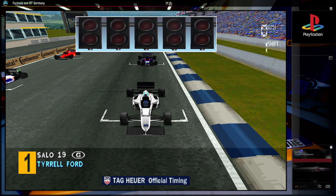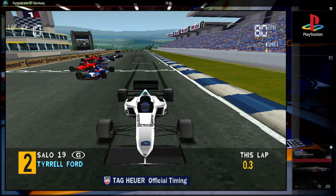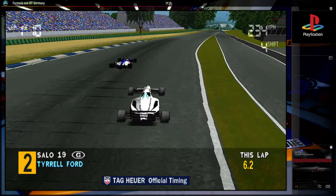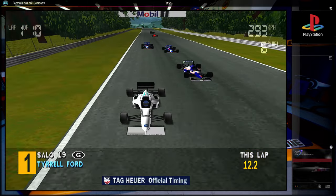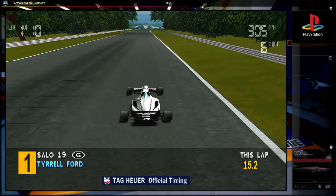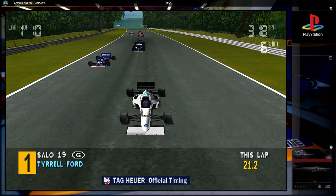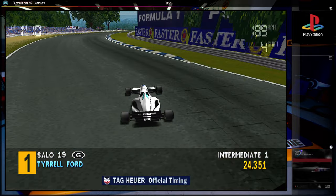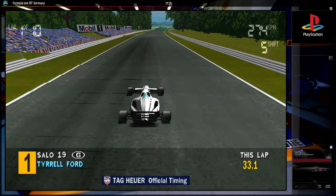Les pilotes occupent leur place sur la grille maintenant et se préparent au départ. Les feux rouges commencent à s'allumer. Ils sont partis ! Bon départ de la Williams. J'ai aussi à bien prendre le premier virage, à bien prendre l'aspiration dès le début. La Williams n'est pas la plus rapide. Regardez le jeu de l'aspiration, ce que ça fait — il est parti en trombe. Ça, c'est une puissante accélération. Attention au premier virage.